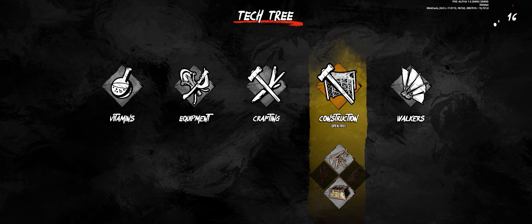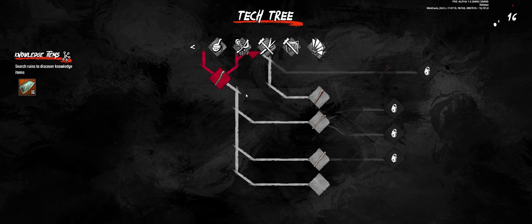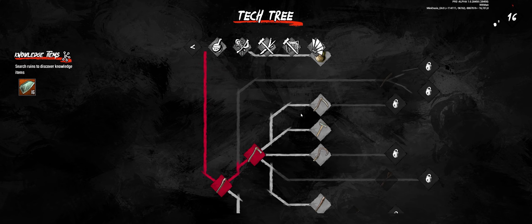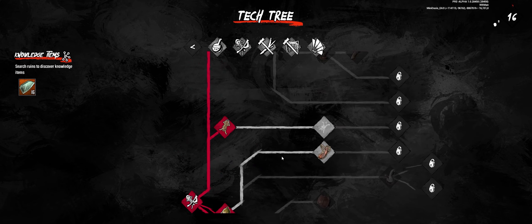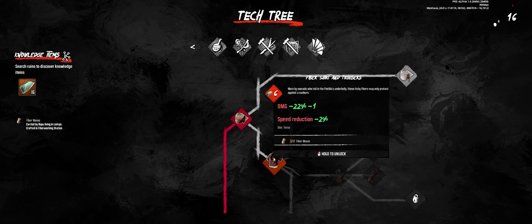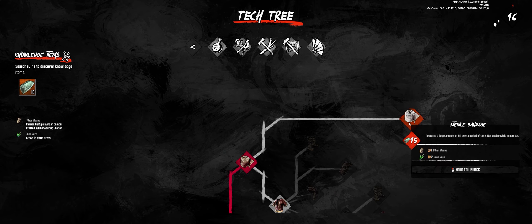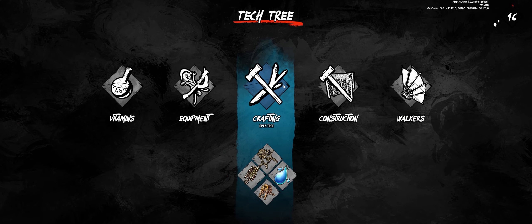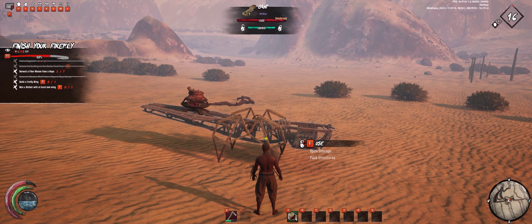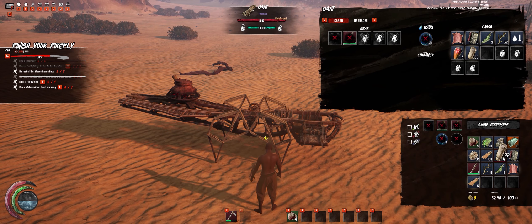Let's get back to what we're supposed to be doing. Can we make some clothing? There's a fiber shirt that only requires six — that'll be great! Aloe vera — I haven't seen that before, or maybe I don't know how to get it. You harvest fiber weave from ropos. We've got plenty in storage, so let's do that.